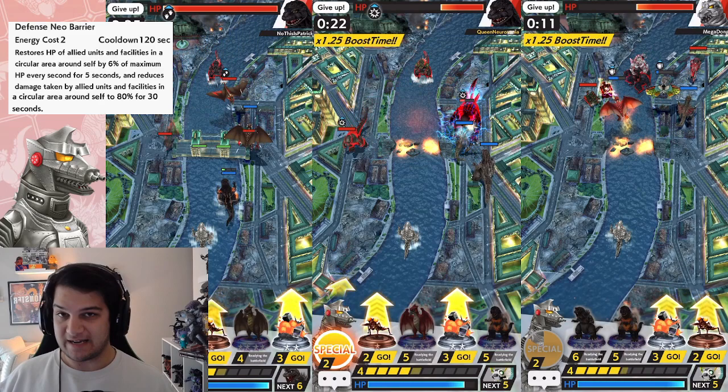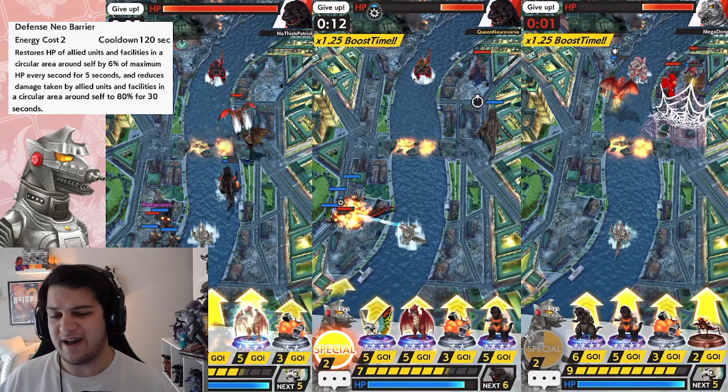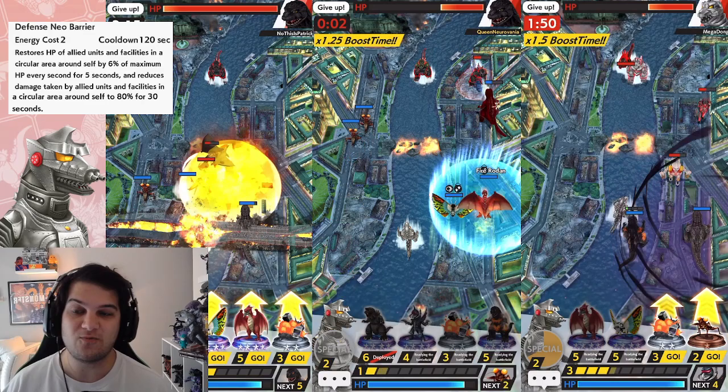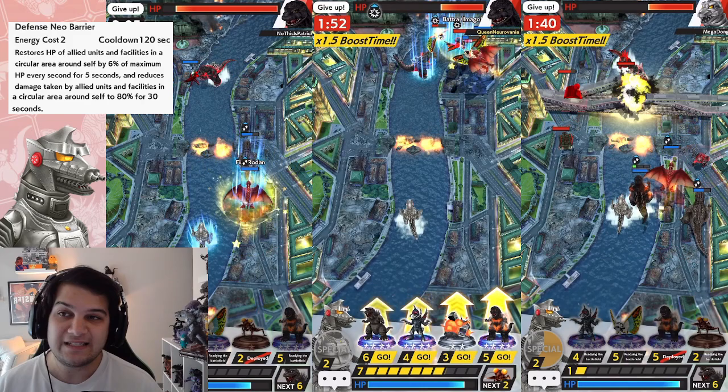He also provides a heal boost to anything in that area — not just ground units, not just flying units, but anything, including facilities. It works on the chopper base and the M-Baw base. So if you place facilities close to your Mechagodzilla, you can heal those up and maybe get a few more tanks out. This also makes Mechagodzilla 93 even less relevant.